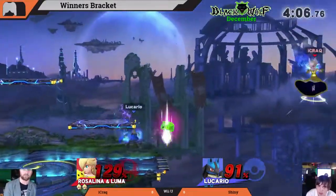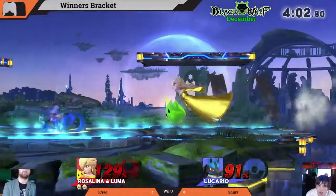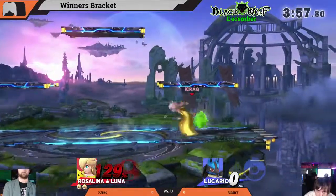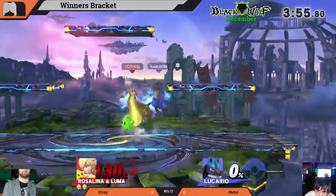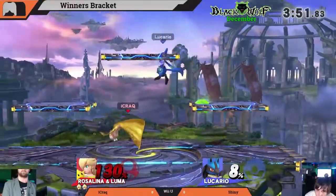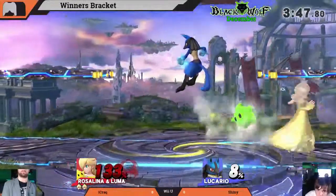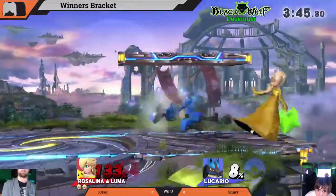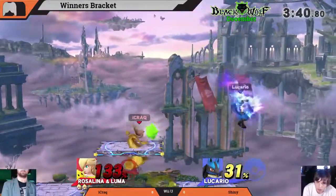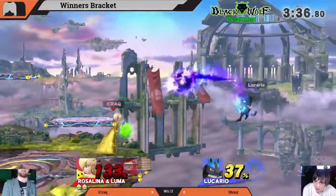Great reverse side B there — nice from Shiny. Shiny would really want to hold on to that stock because he deals so much damage when powered up with the aura. Lucario is at a huge disadvantage when he loses that first stock. He really wants to stick around because Lucario could get back pretty much anywhere on stage at 130% since his up B also powers up. Not looking too great for Jake.